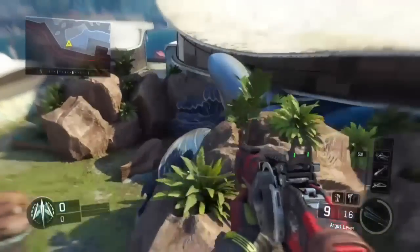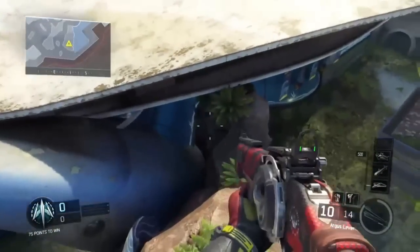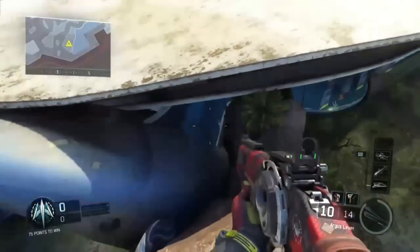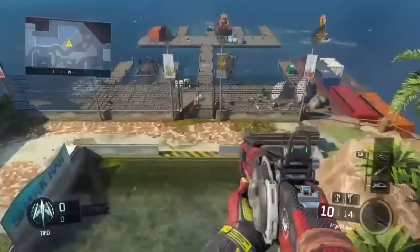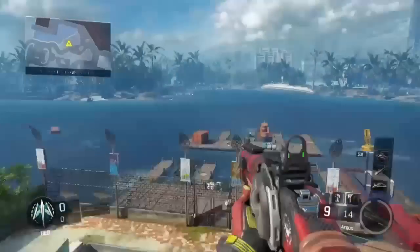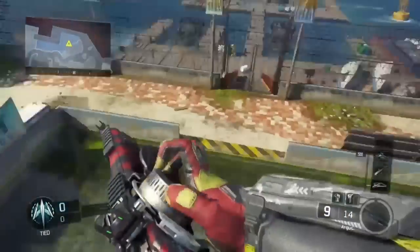You just have to sprint diagonally at the rock and you'll catch like a little barrier. I thought this was really cool because it works offline and online — it's a cool little trick and hiding spot. Use it before they patch it, so yeah, hope you guys enjoy it. It's QJ, peace out.